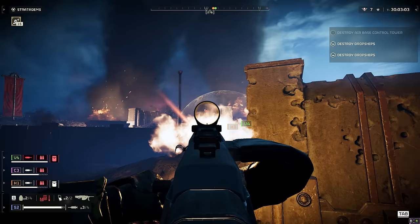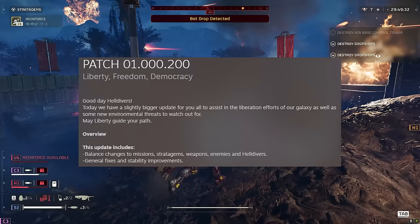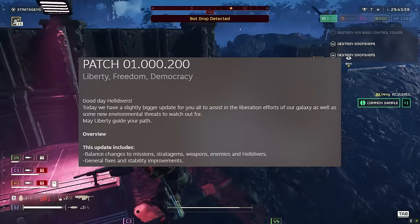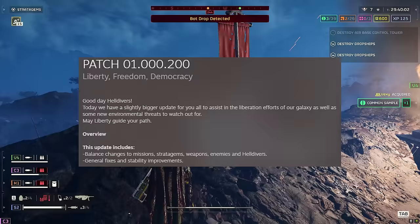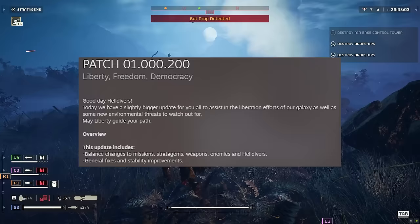So this is what we've got. Patch 01.000.200. Liberty, Freedom, Democracy. Good day, Helldivers. Today we have a slightly bigger update for you, all to assist in the liberation efforts of our galaxy, as well as some new environmental threats to watch out for. May Liberty guide your path. The overview is this update includes balance changes to missions, stratagems, weapons, enemies, and Helldivers, general fixes, and stability improvements.